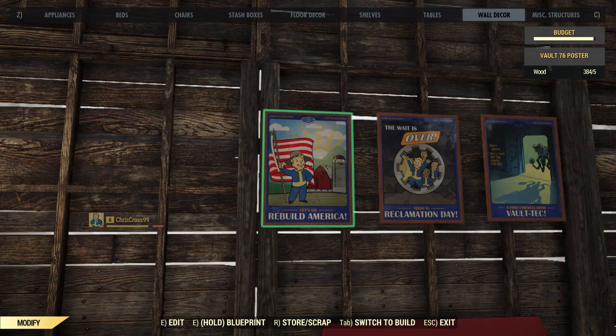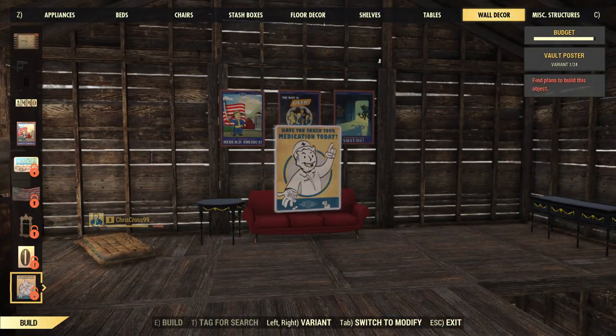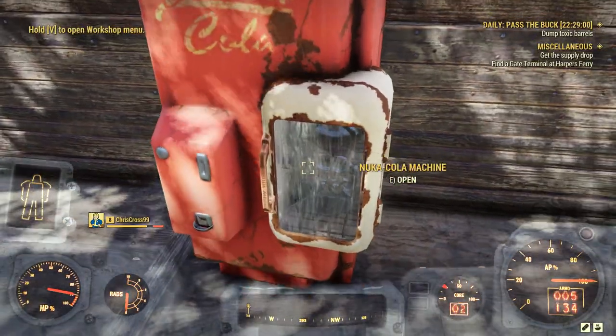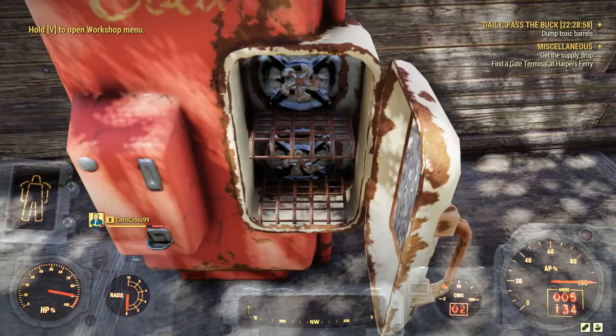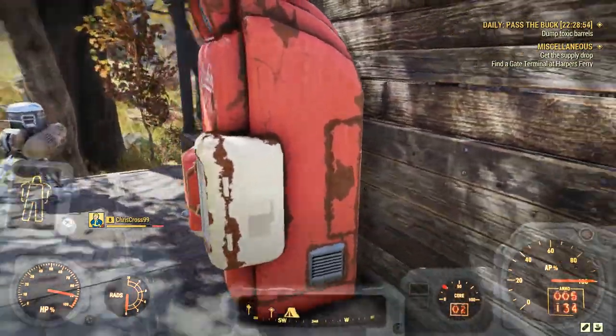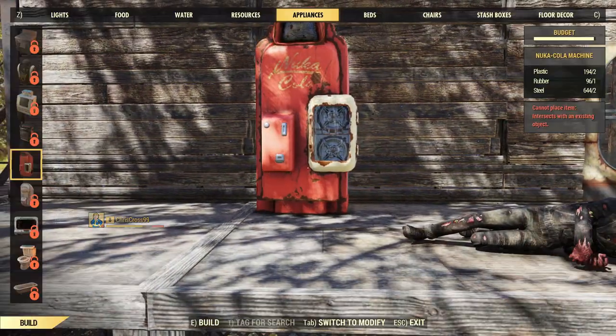Got these very important posters looking very nice. Also got a Nuka Cola machine — obviously very important for any establishment. I put it outside, though it looks a little bit off. I may have to fix that.